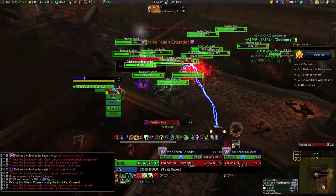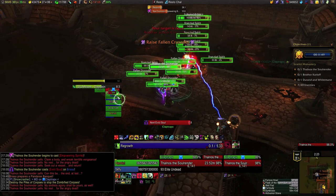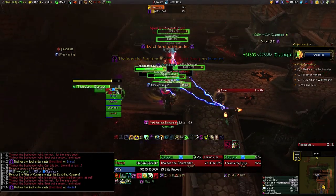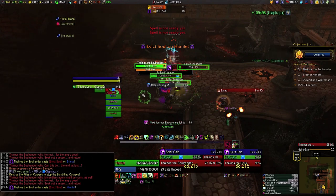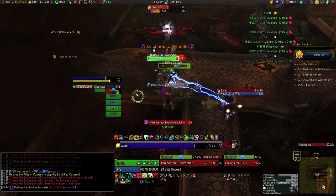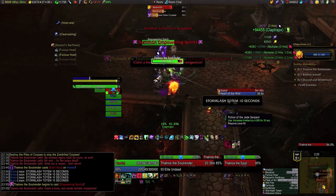The frenzied spirits have a buff which stacks as they take damage — it increases their damage dealt and reduces their movement speed. So once they've taken a few hits they're rooted but do incredible amounts of damage. Unfortunately our death knight wasn't here today. In some of our practice runs we'd worked out a scheme where he would Control Undead a spirit once it had a large amount of stacks, we would tank the boss right next to it, and it would cut the fight time roughly in half.